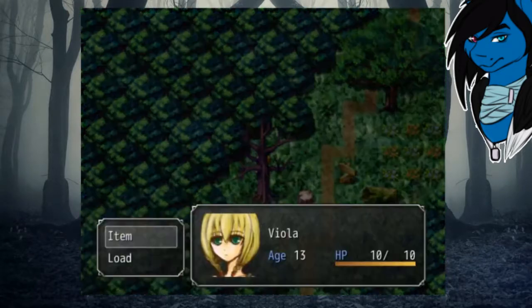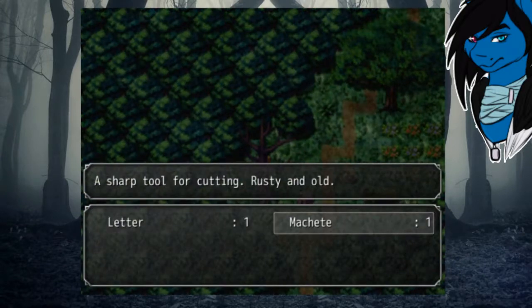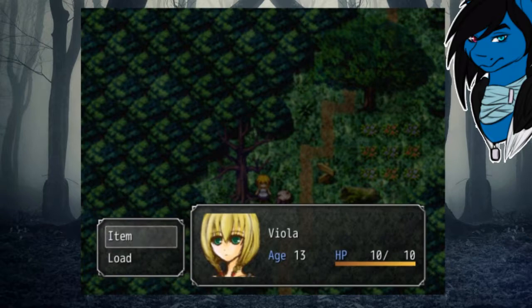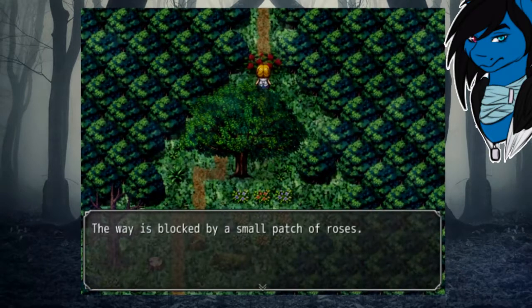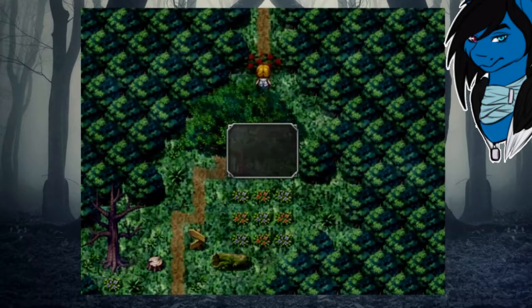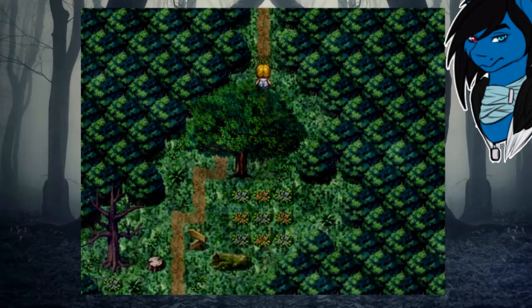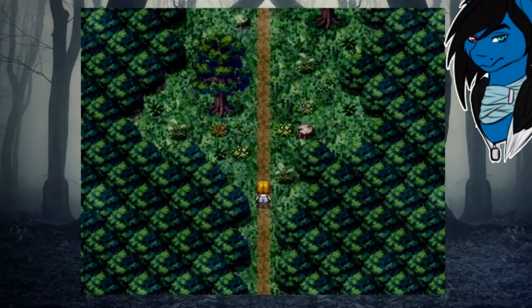Dang it, cat — just when I needed you the most. I can't cut down this tree either. Wait — Viola? Is that my character's name? I'm 13 years old? Alright. Well, this is a smaller patch — pretty sure I can use it here. Cut that right through! Why did that sound so menacing? The way's clear, let's keep going. Machete's gone now — great. All right, keep moving I guess.